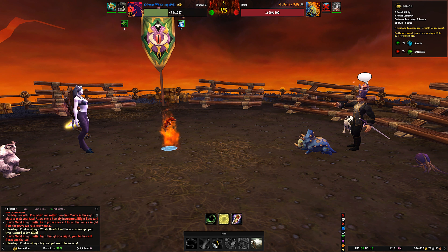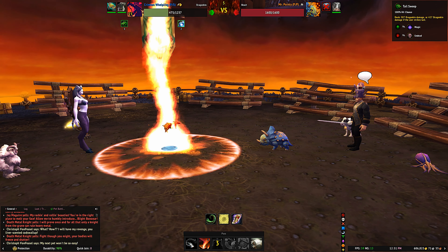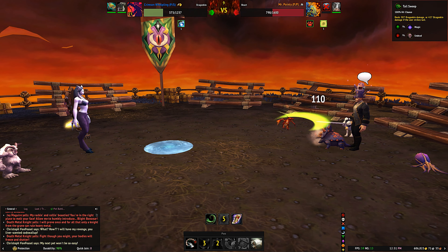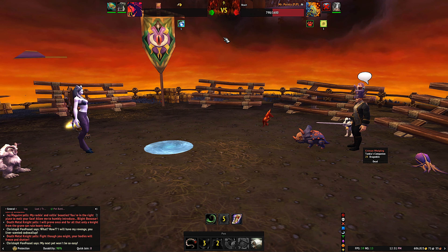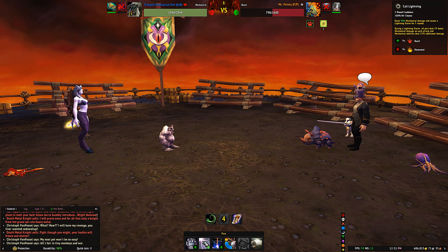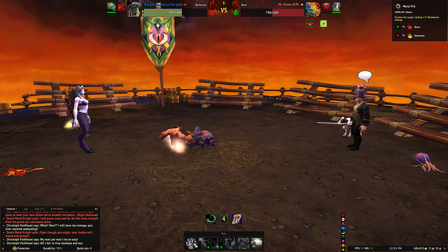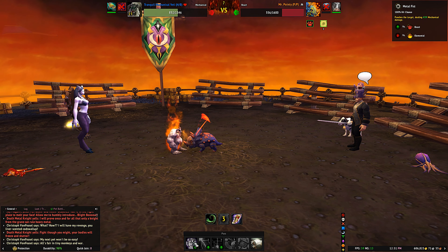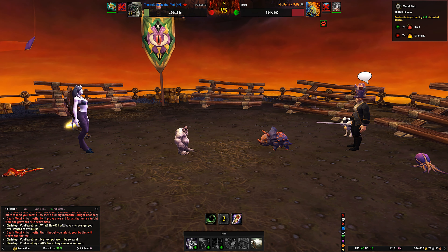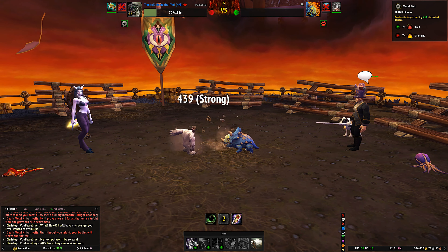When Mr. Pointy comes in, you're going to want to use one round of Scorched Earth and then follow that with Tail Sweep, depending on if you can get it all off or not. If you get the Tail Sweep off, you're probably going to die after this round, but Whirlpool is now off cooldown. At this point bring in your Tranquil Mechanical Yeti. You might think you want to cast Call Lightning right off the bat, but you don't — you actually want to use Metal Fist here, and get Mr. Pointy down quite a bit. Go ahead and use Metal Fist again. You're going to hit him with Metal Fist and take out Mr. Pointy.